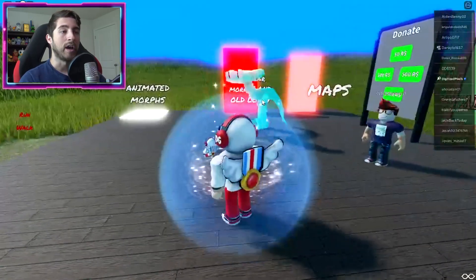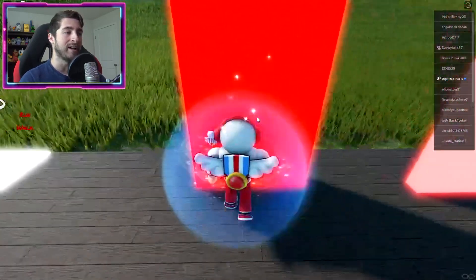Bump into that big thing — I don't know why it's like that, but there you go. That's how you get the Rainbow Friends badge. Now if you want to check out the badge morphs, go to Regular Morphs.